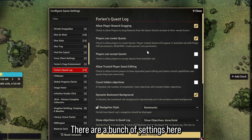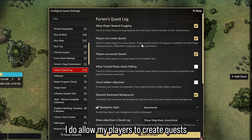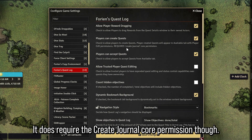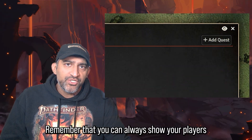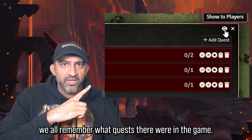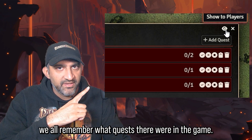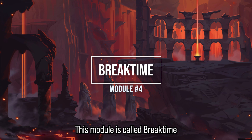There are settings I don't mess with too much, but I do allow my players to create quests since I trust them — though it does require the Create Journal core permission. You can also show players the quest log by hitting the button at the top so everyone remembers the active quests.